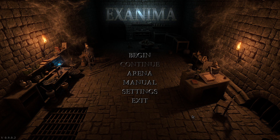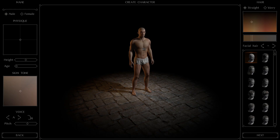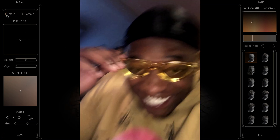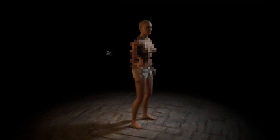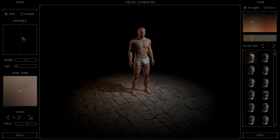Here we are in the main menu of Xenema. Let's get started — I have not played this since 2016, so let's see what it's like. We get to create our character. We can go male or female. So we can go with physique — we'll probably go with pretty fit, not too crazy. Height, a little bit more than average. Age, we're going to go with the youngest, I think.